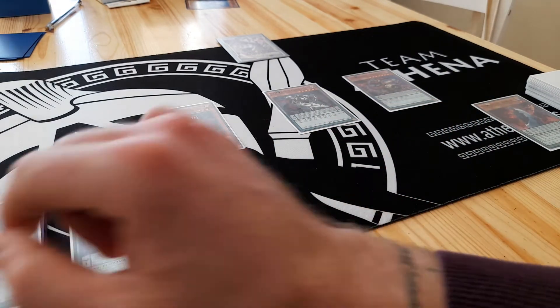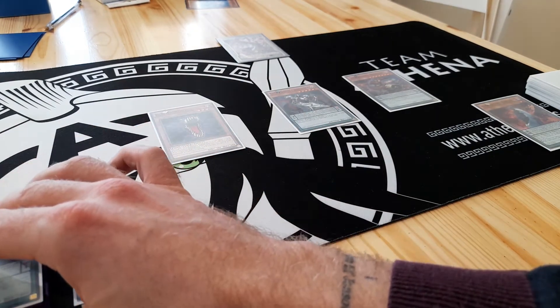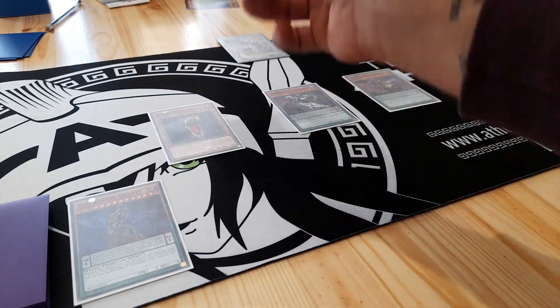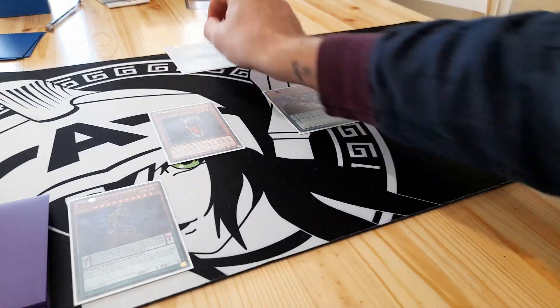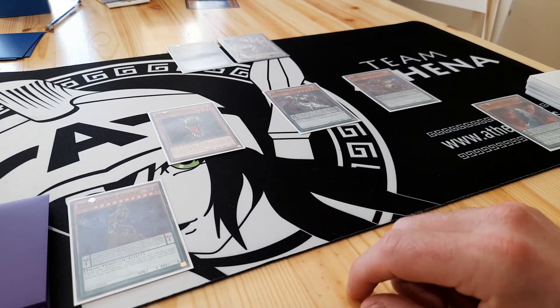I can also Pendulum summon from the monsters that I've placed face up in my extra deck. But as with any monster coming from the extra deck, it must go into an extra monster zone, unless we've got link options to bring them down into the main monster zones. And so my Didi Orthros will be special summoned to my extra monster zone.